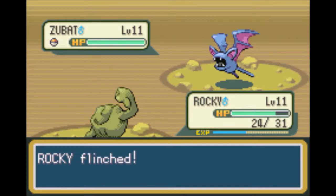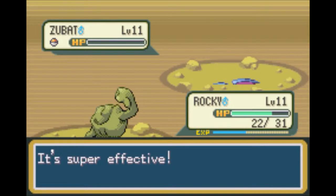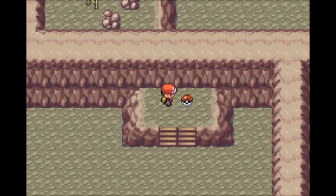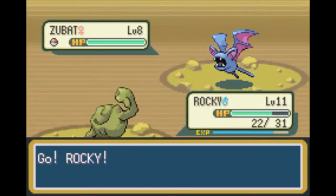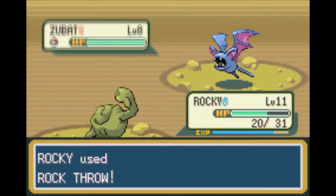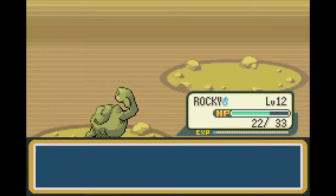We're still not going to be anywhere near faster than a Zubat, so occasionally they'll get flinches with Astonish, which are always a pain. But they're not going to survive at all, so goodbye. Even without a critical hit, they're just not going to make it. A Star Piece — that sells for a decent amount of money, so good stuff for us. I am hoping to get a Clefairy to show up around here, and as soon as we find one, we'll capture one for our Pokédex and be pretty much good to go. If it comes down to it, I'll run around off-screen for it, though, because it could be a while before it shows up.